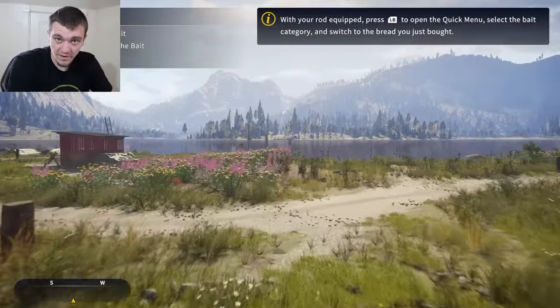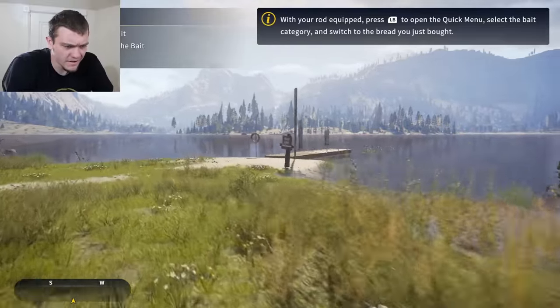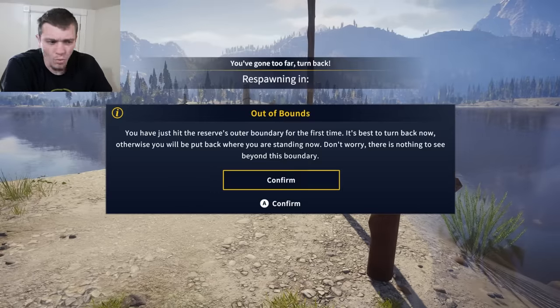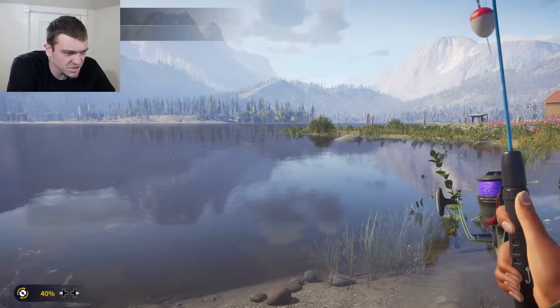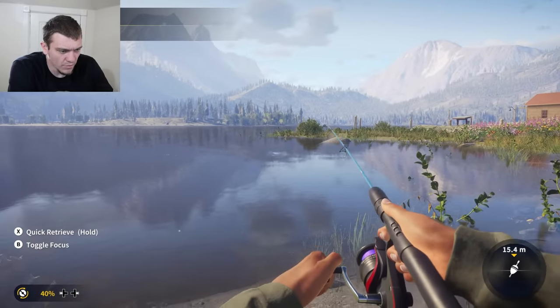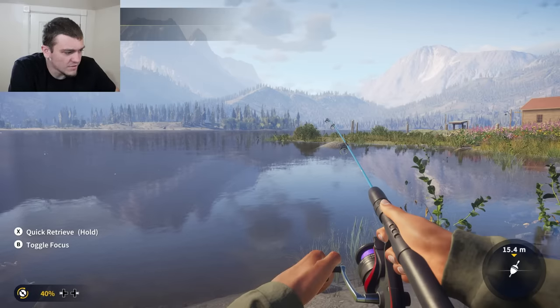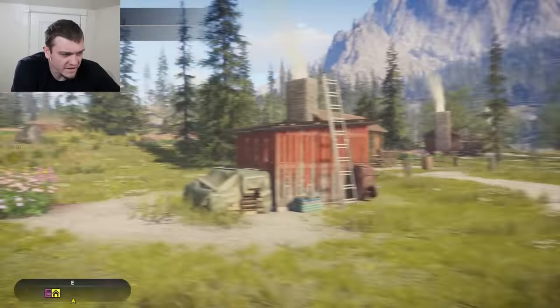We're just gonna walk out to this little pier and toss that bread over by those logs sticking up. We're gonna equip the bread. We'll toss it out there by that rock and maybe we'll get lucky and catch something. Oh - we actually gotta reel it in, we have to go to the jetty. What the heck is a jetty? I don't know what a jetty is.